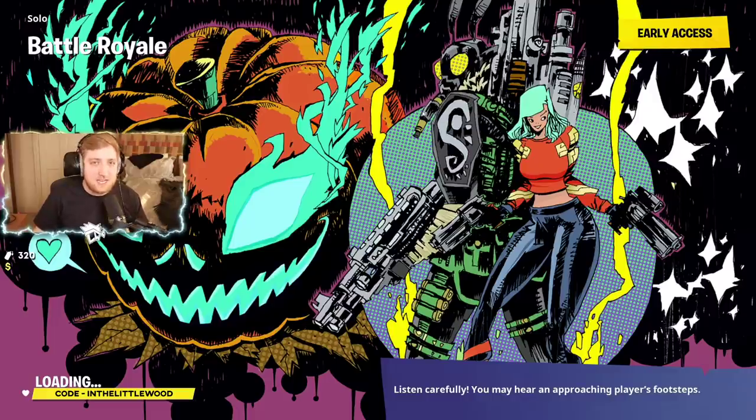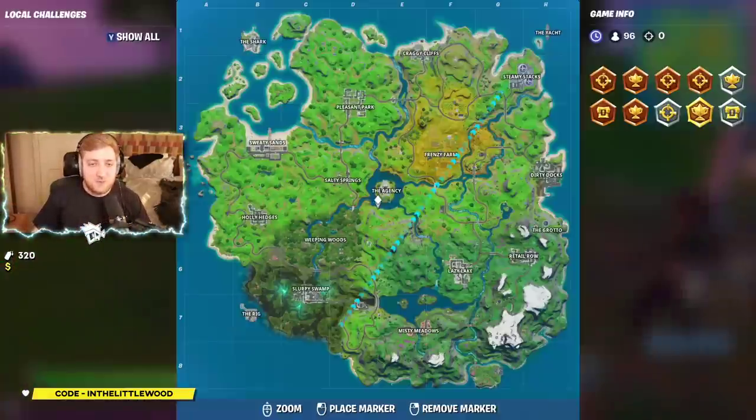We're going to the yacht, the rig, or whatever the other location was. But for the purposes of getting a fast delivery, once you have the secret plans, we are going to be going to the yacht. Because basically the yacht is in the top right corner of the map, and I'm aware of two post boxes that are in Steamy Stacks. So everything is up in that upper right quadrant.